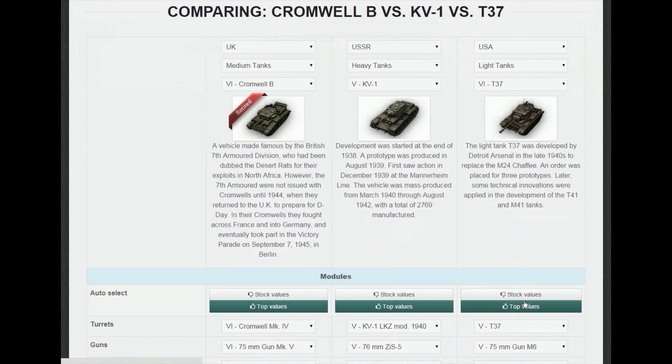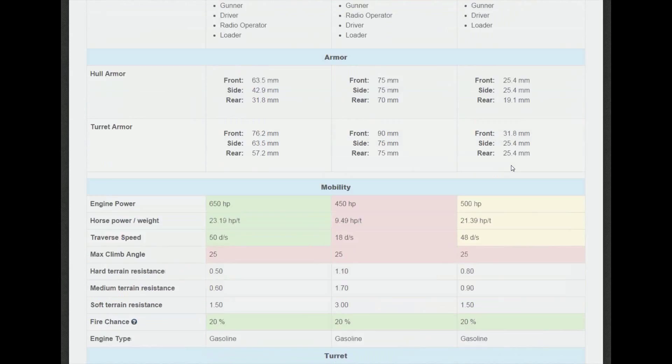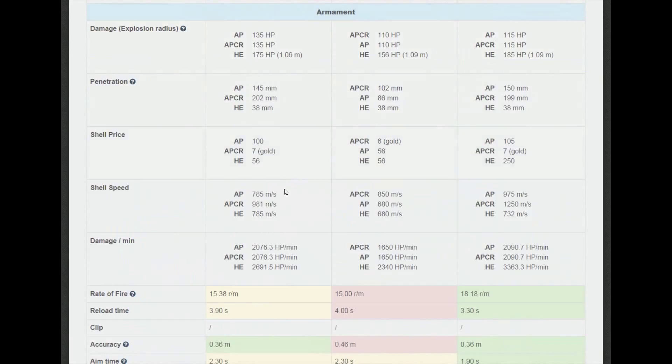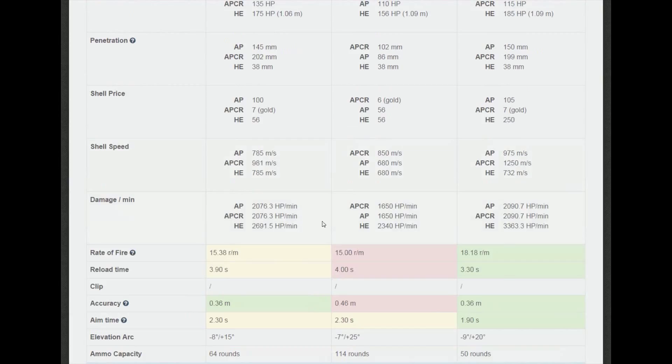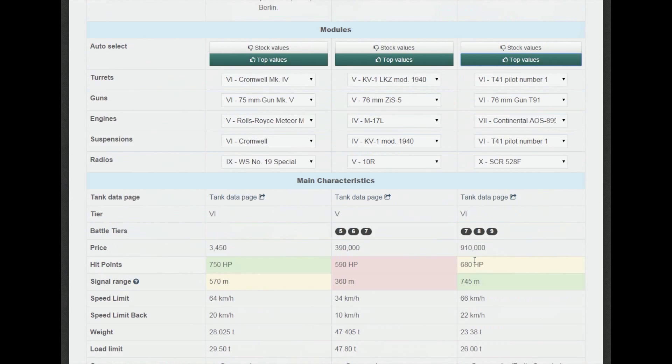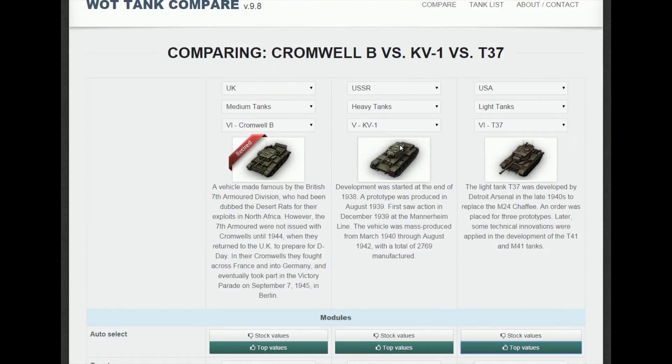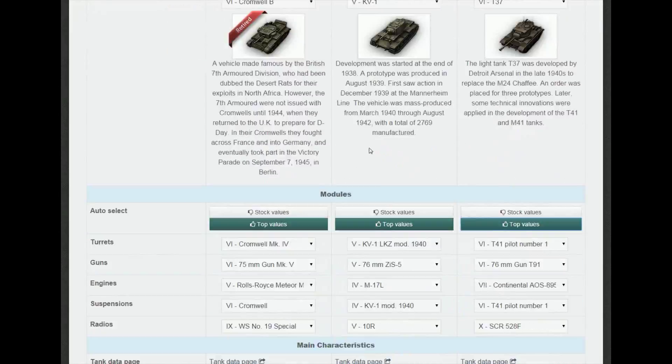For comparison, if I check the US light tanks like the T37, you can see there's a massive diversity. Shell travel times go from 785 to 850 to 975, and the play styles have to be completely different: 15 rounds a minute, 15 rounds, 18 rounds. With a light tank you're going to be scouting, with a heavy tank you're going to be brawling, and with a medium tank you're trying to flank - like a fast-moving mechanized unit trying to get around the enemy.